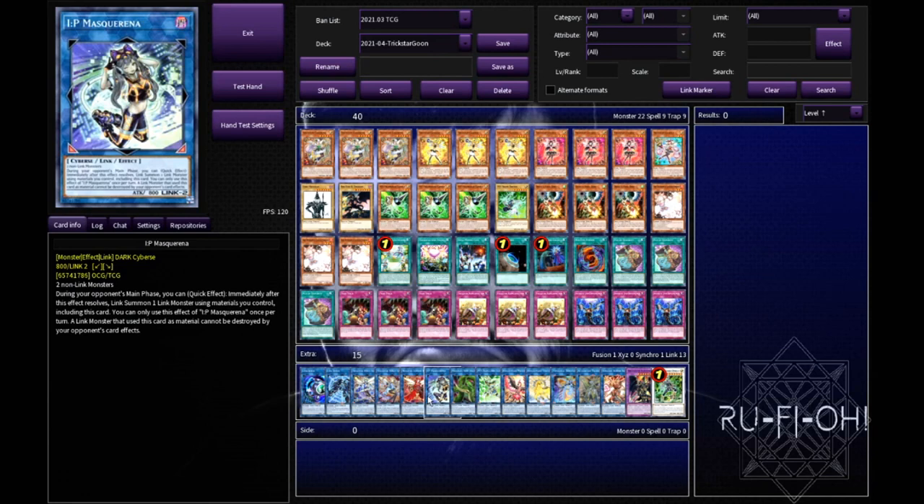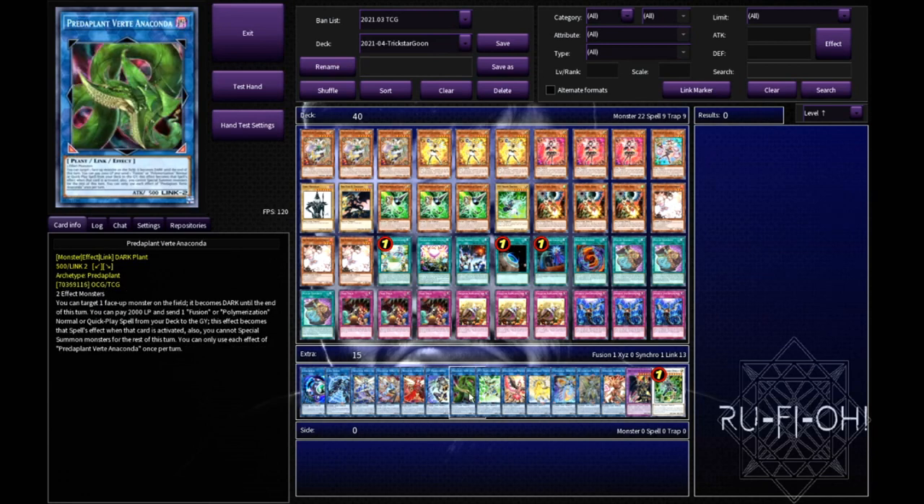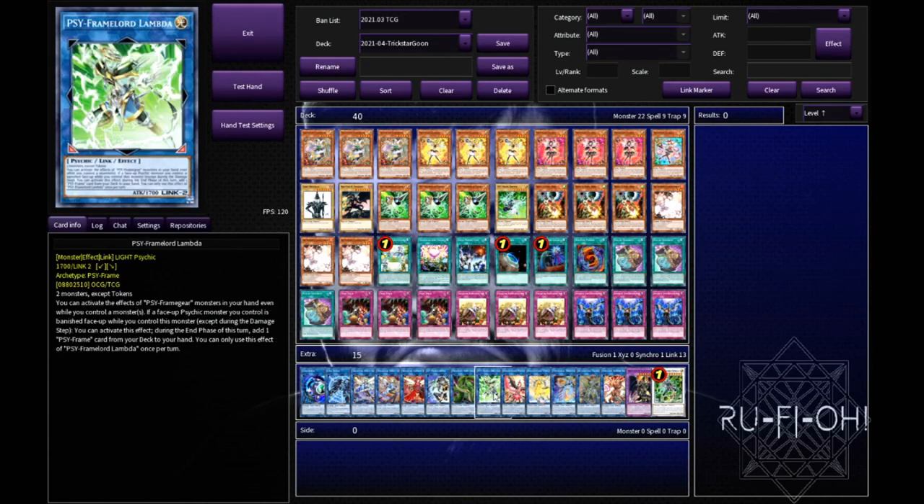IP Masqueraina for interrupting the opponent - I'm pretty sure I don't need to elaborate on this one. Predaplant Verte Anaconda - that's for the Dragoon engine, again sure I don't need to elaborate. Lambda is another one of the pricier cards in this deck, but Lambda is just insane. If you can get it onto the board it's a really good option - especially if you think your opponent has the likes of Nibiru, it can help interrupt them by having access to Gamma during their turn even with cards on the board.